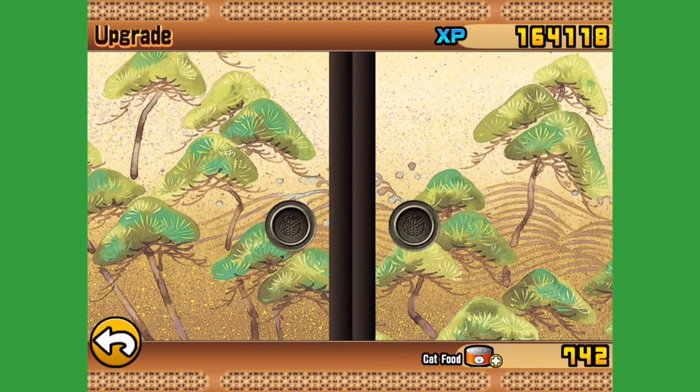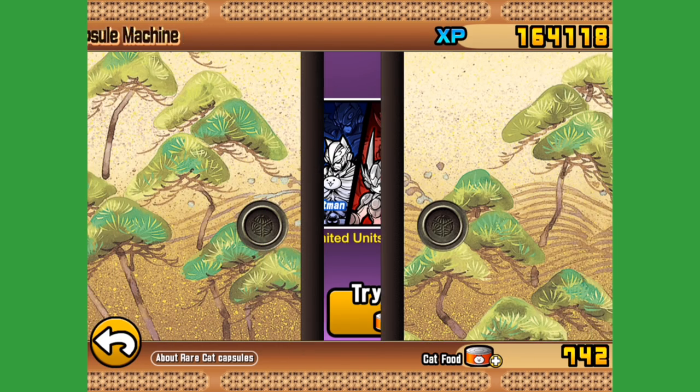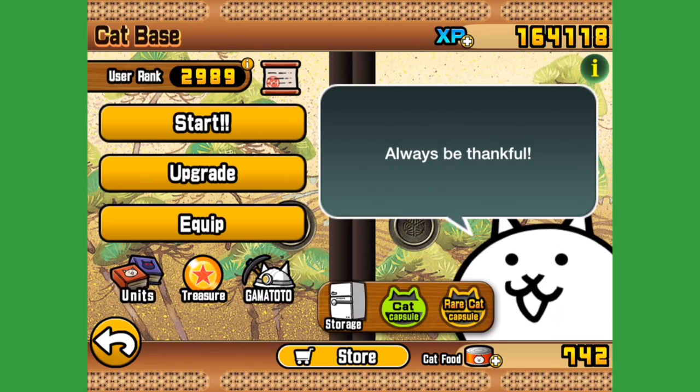They can knock back red enemies, and knocking back red enemies is a spectacularly good thing. So that's been exhausted, and that's pretty good.